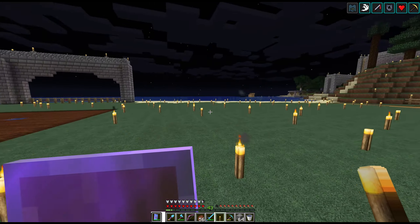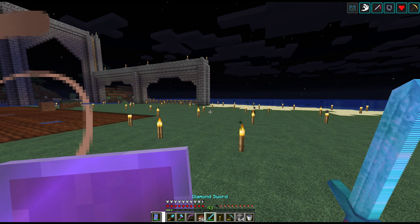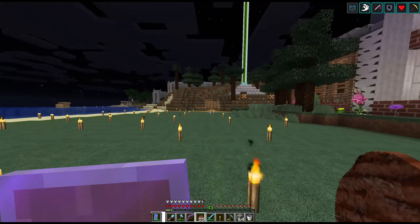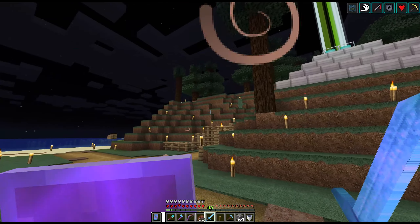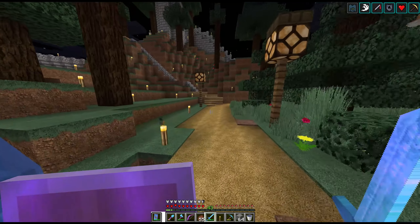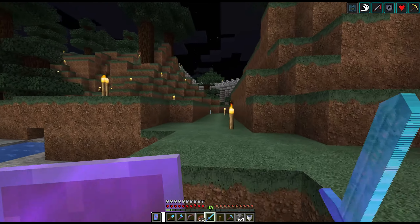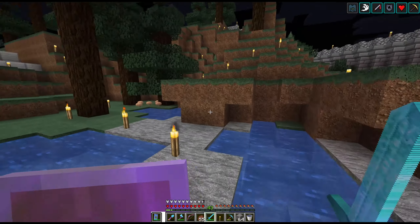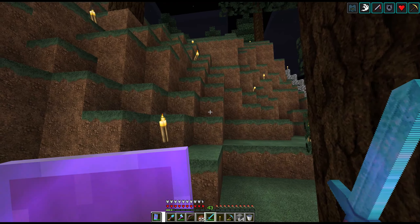I'll fill in trees and stuff here to hide everything, and all that leaves is the space between here and the beach, which might just be plains or I might put trees along the edge — haven't decided. Over here I still need to do something with the hot springs, put in more trees, and I'm going to put in a restroom building, probably right in here. So those are the plans for this area.